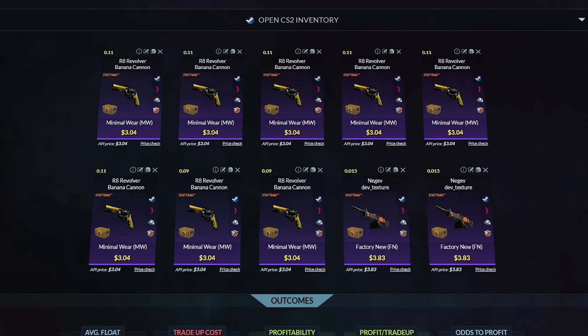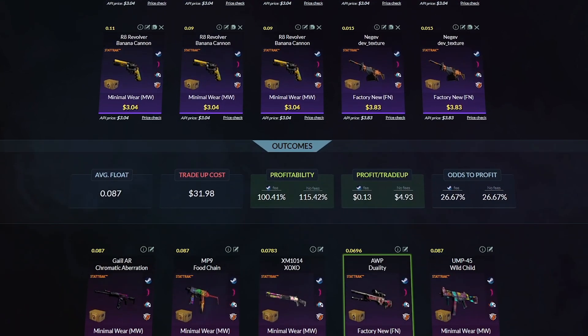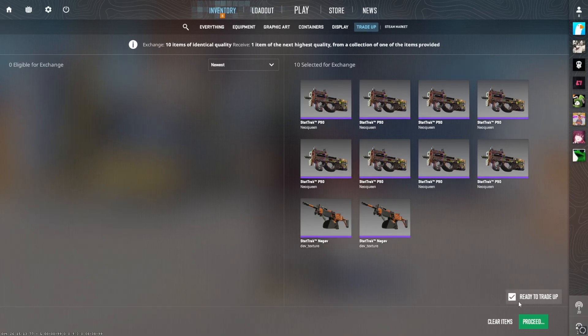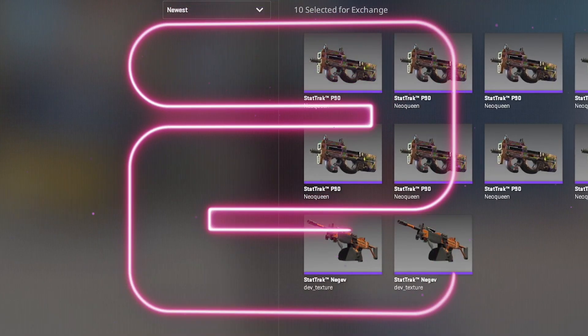For our first trade-up, we are needing Minimal Wear StatTrak skins from the Revolution Case. I had two skins from the Snake Bite Case — failed Slate attempts sitting in storage — so I've used them to bring the float down. This trade-up is $31. Average float needs to be below 0.89. We've got a 26.67% chance of hitting a StatTrak Factory New OP Duality. Come on, give us StatTrak Factory New OP Duality — in three, two, one...